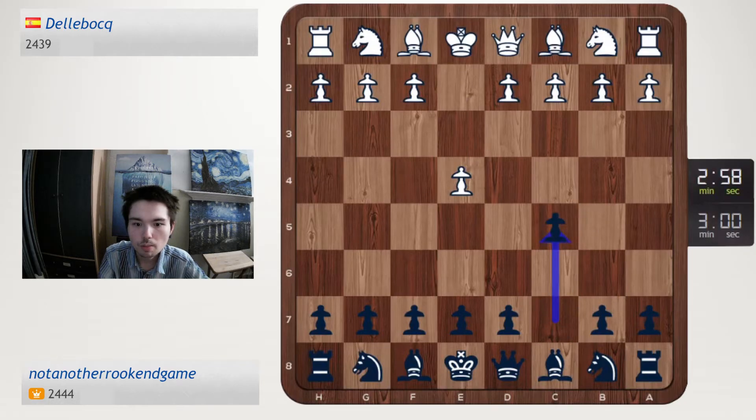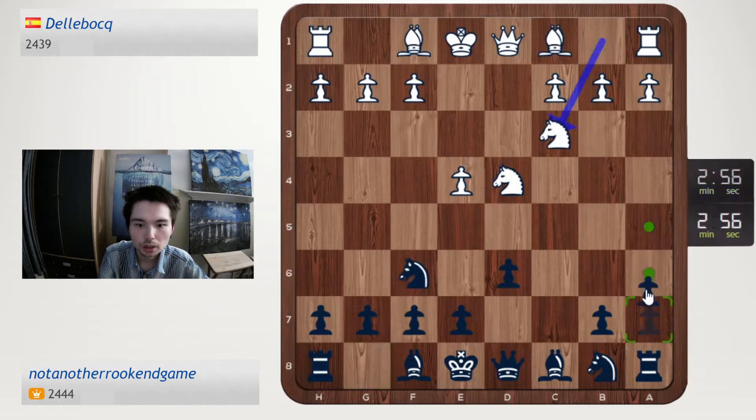e4, c5, knight f3, d6, knight f6, a6 — Najdorf, let's go — g3.